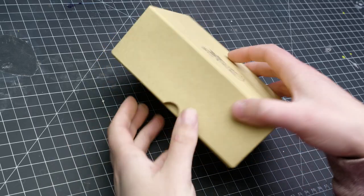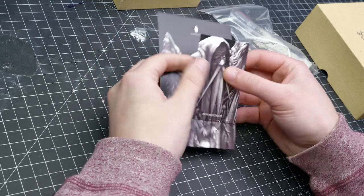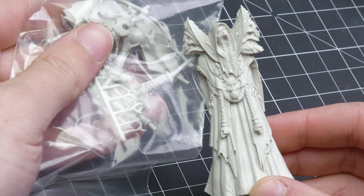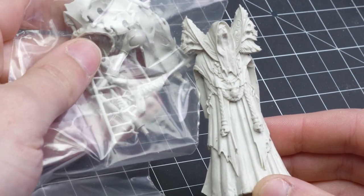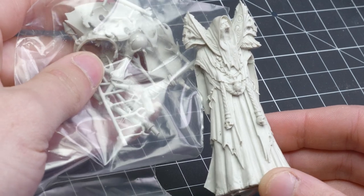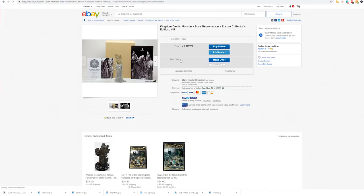I'll get it started with the Kingdom Death Monster Miniature, specifically the Necromancer Boss. KDM is a boutique miniature brand that sells a lot of their miniatures in resin format in a limited edition. Oftentimes you can get those miniatures in plastic with their game, but they're slightly lower quality, so the resins tend to be more valuable. I checked eBay for the Necromancer Boss and it looks like it's going for 50 bucks. Well, that's a little sad.